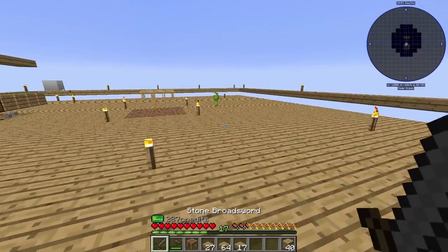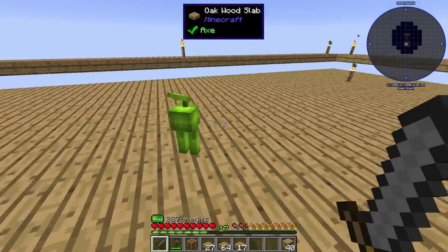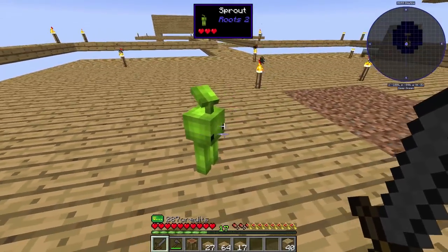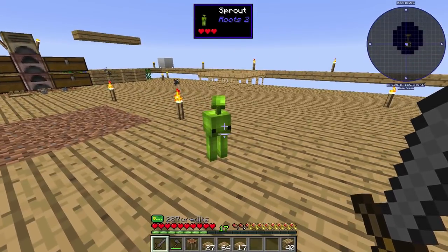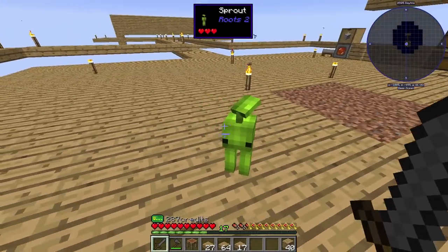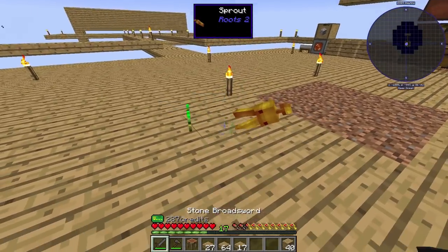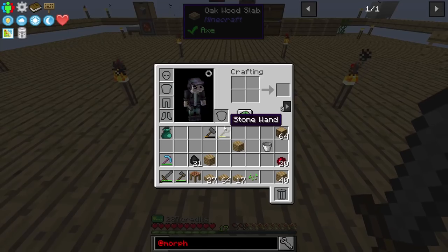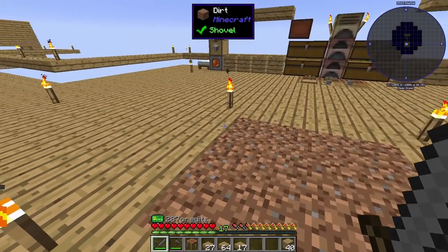Oh, there's one of those brute mobs — there he is. We're gonna have to do something to deal with passive mob spawning. Look at him, he's kind of cute. They kind of remind me of my dog — they don't like being looked at, that's hilarious. He dropped seeds, so they drop plant materials, which is kind of cool.